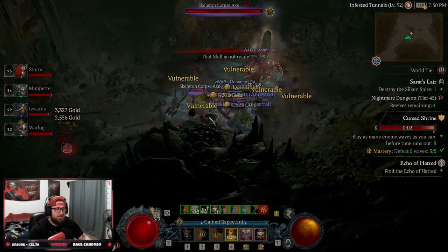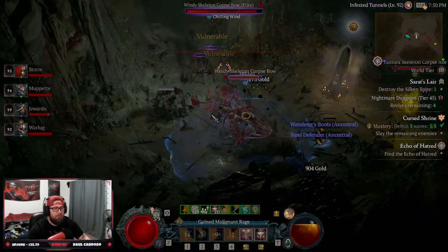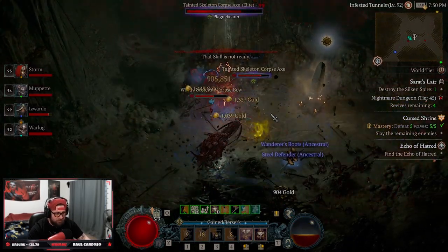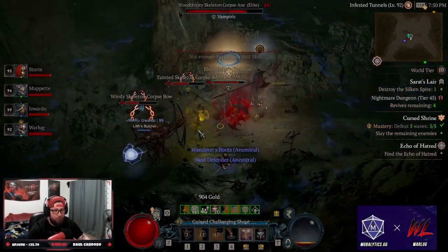When you are farming this efficiently, you're going to be able to do each nightmare dungeon in roughly four to seven minutes — that's typically the goal, depending on the size of the dungeon. This also depends on your group, whether you're doing duos, trios, or a full party.